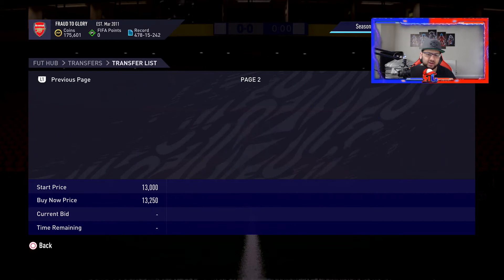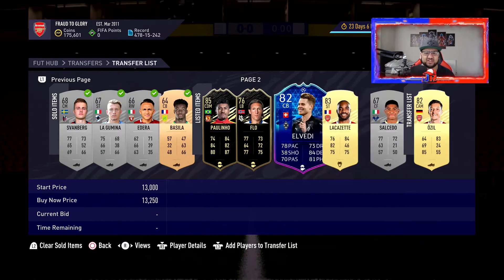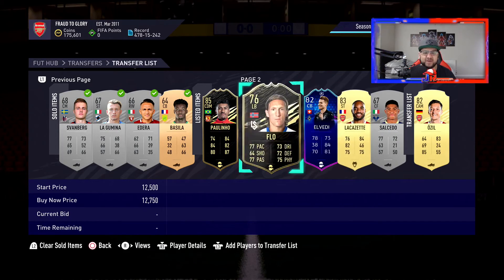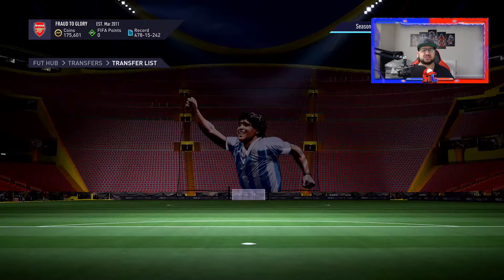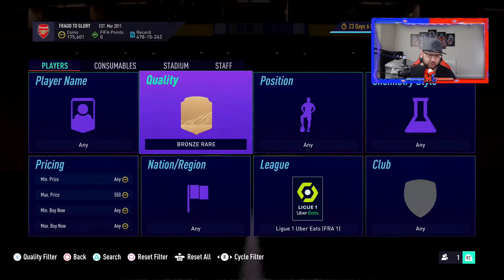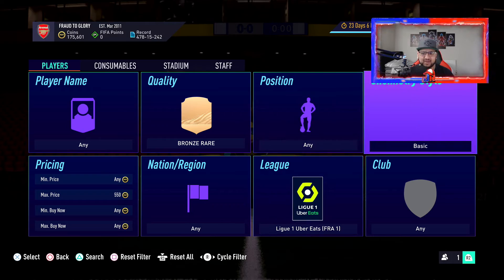On the transfer list we've got a couple of things selling — about 50,000 coins on the list — so after that we should have around 230K. What you want to do is go to Bronze Rare, League, Basic search. That's it, that's all you have to do.